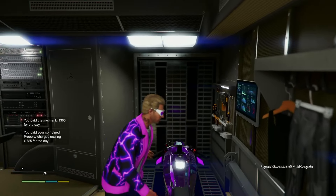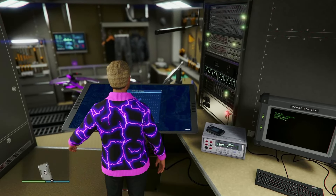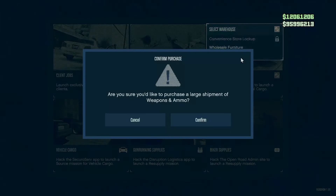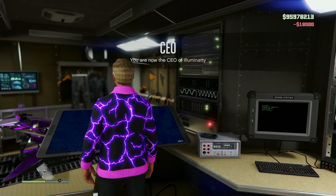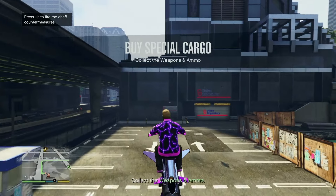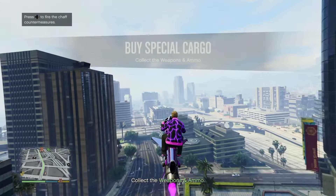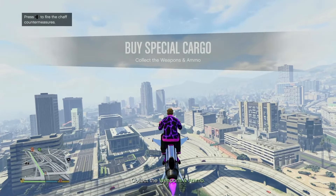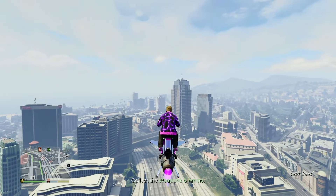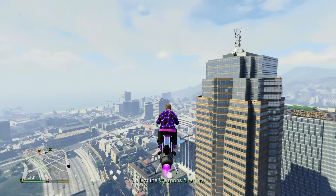So let's say you now bought at least one large warehouse — now what? You've got to think about how you're going to get special cargo to store in that warehouse. Sourcing special cargo is relatively simple and straightforward. The real question is where you're launching these missions from. If you have a Terrorbyte, you're golden because that's going to be the easiest and fastest way of going about this. Sourcing from your office building or a master control terminal will also work just fine.